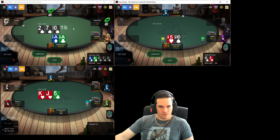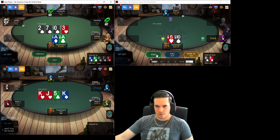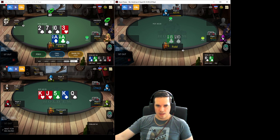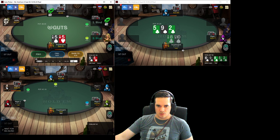We have 3-bet aces and gotten a singular call. We're just going to call here and get it in on a safe turn. If he has outflopped us, he is winning himself a big pot. We can still get called by jacks, queens and stuff like that, and he can potentially just have a lone flush draw with overcards. He's getting 2-to-1 on his money. He has ace-jack with the ace-high flush draw. He does not get there. We are happy out - we win all of the money. We are up a buy-in already, which is just great news.